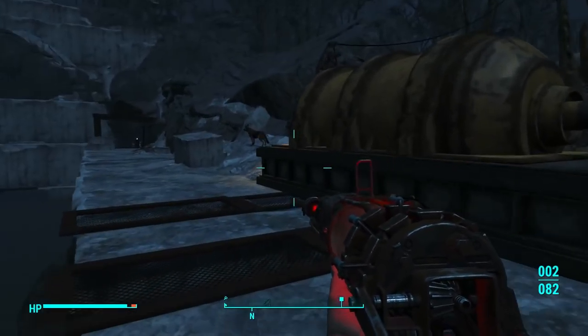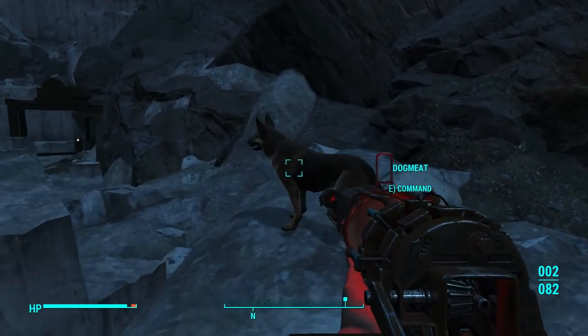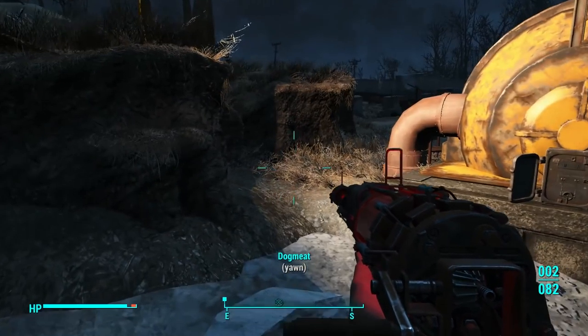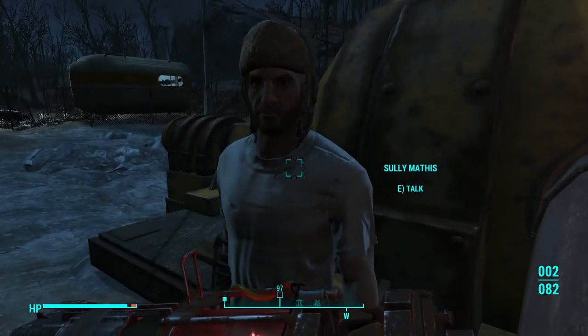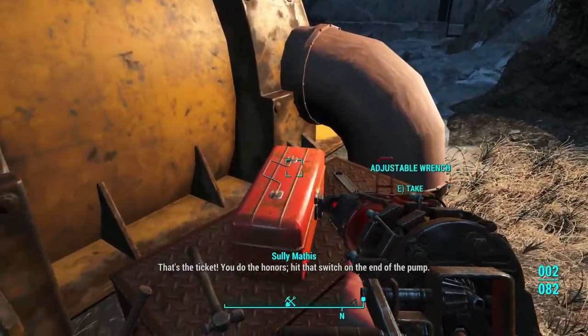Let's go ahead and see if we got something to eat to get some of our hit points back. We need something that's cooked. Crispy squirrel bits — I want something a little heavier. Glowing fungus, I don't think we should eat that. Grilled radroach — sounds good.